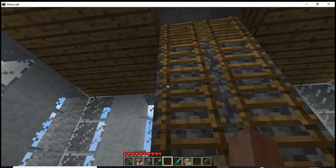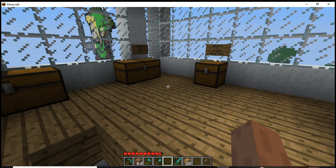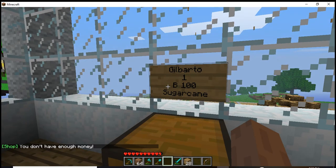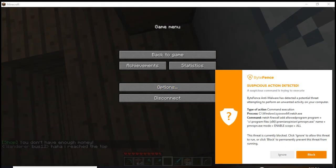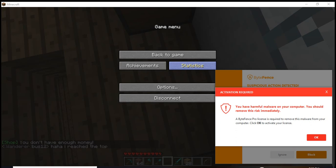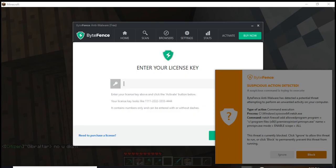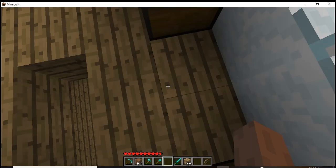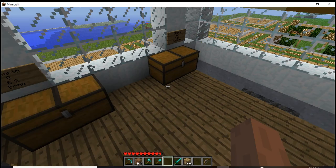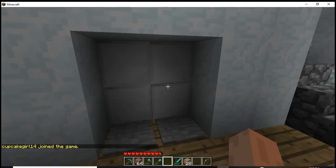Gilbardo — for some reason the sign goes to Gilbardo. There isn't too much to buy here, but sugar cane is really expensive. Hey computer, stop it — I have to work on that after this, it's such a pain. I'll have to turn off messages so it will stop bugging me.